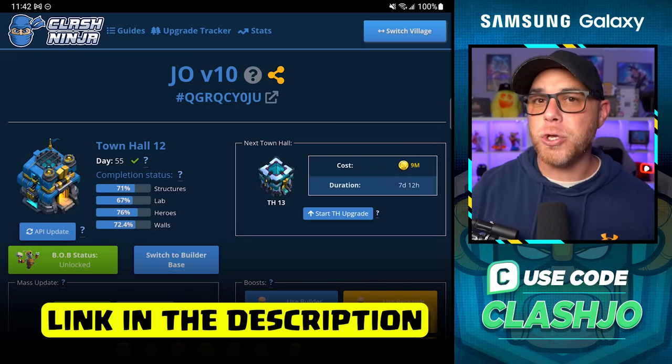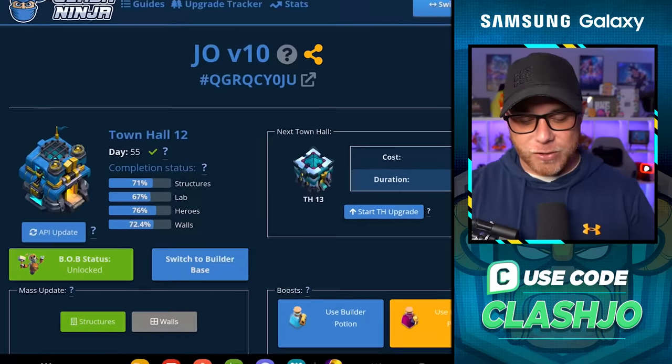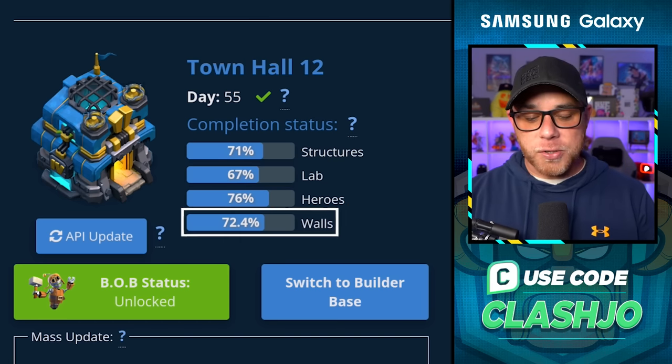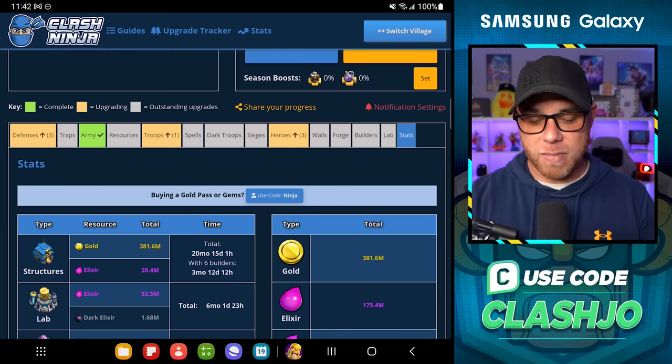You're watching YouTube videos and you want to use those strategies now, and that's one of the downsides of playing free-to-play. If you're wondering how much time is left until we are fully maxed at Town Hall 12, we jumped over to the Clash Ninja website — linked in the description below. You can use it to track your base progress and it is perfectly safe to use. I've been using it for like three years with no issues compromising my Clash of Clans account. When we take a look at this completion status, we're at day 55. Structures are 71%, which covers all defensive and offensive buildings. Laboratory is 67%, heroes are at 76%, and walls are at 72.4%. We've kept it very balanced when it comes to our upgrades, minus a little bit on our laboratory.